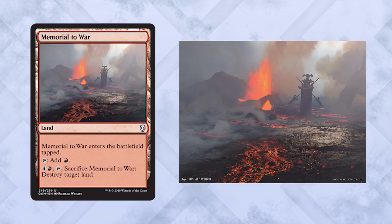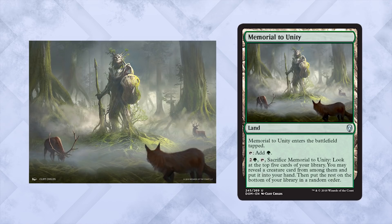Memorial to War: pay 5, tap it, and sacrifice it to destroy target land. The statue depicted is Karona, False God — she's basically Dominaria's deity, way more ridiculous than a Shiva. There was a huge war caused by Karona that basically destroyed an entire continent. Building a statue to remind everyone of that horrible war — not a bad idea, this area forever lost to bloodshed and ruin. And last but certainly not least, Memorial to Unity: pay 3, tap it, and sacrifice it to look at the top 5 cards of your library. You may reveal a creature card and put it into your hand. This depicts Eladamri, Elf Lord — instrumental in saving the elven people of Dominaria from Yawgmoth. I love that he's built out of wood instead of stone, paying true homage to a great being.